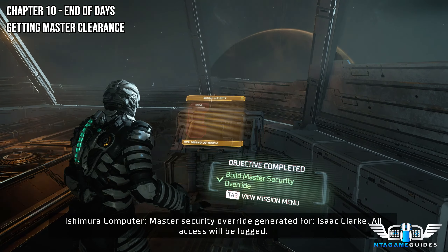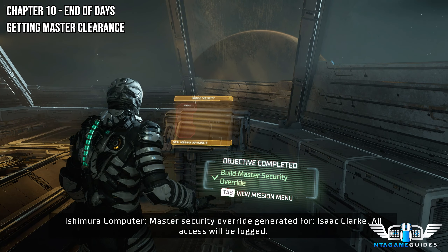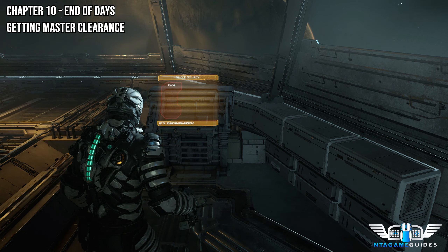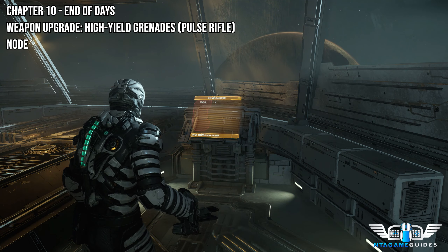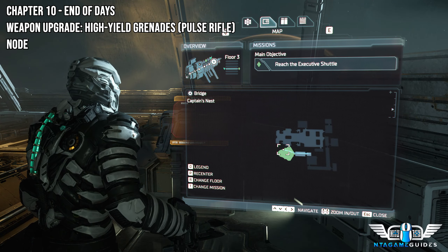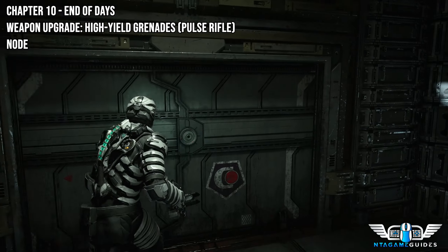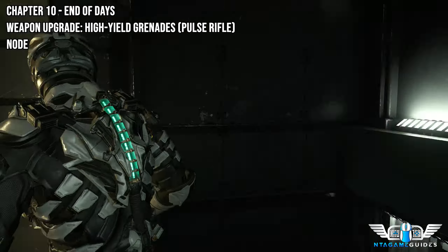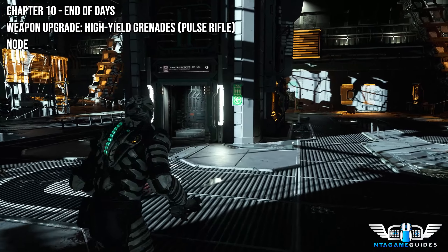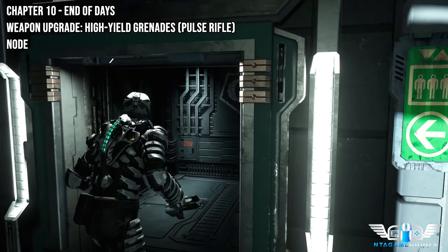Master security override generated for Isaac Clarke — all access will be logged. Now that we've got the master clearance card, we can get the weapon upgrade: High-Yield Grenades. This will be for the pulse rifle, and we also get a node. I got this back in chapter 3 but now since we actually have the clearance card, we can now get it for you guys.